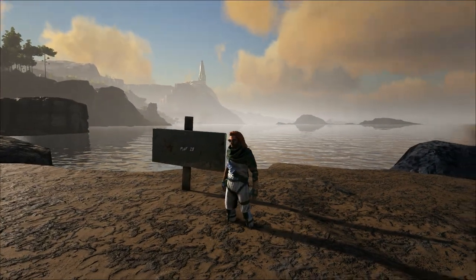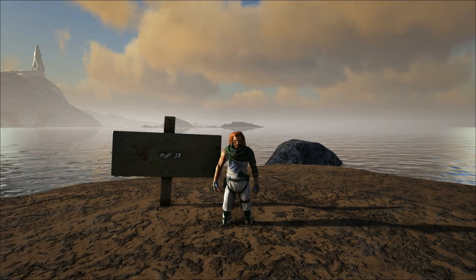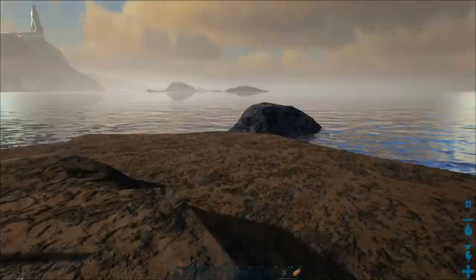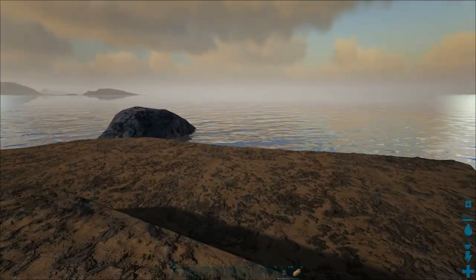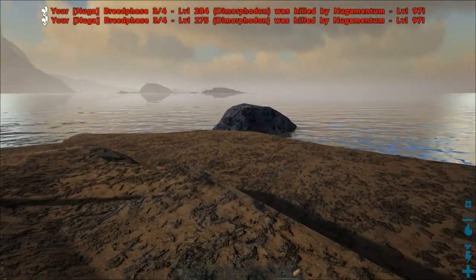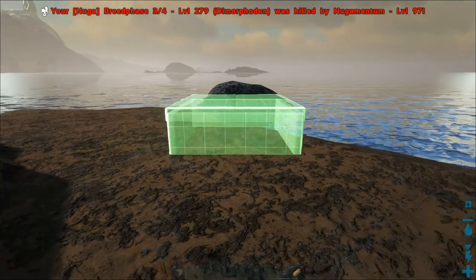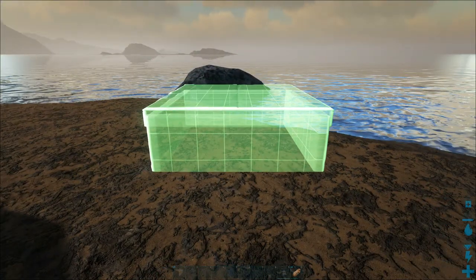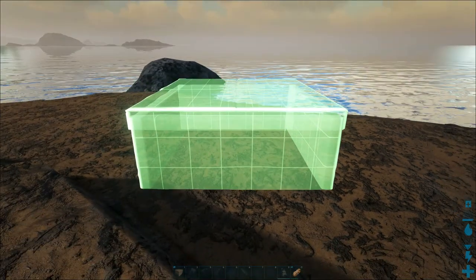I've made it over to the island where the build challenge is taking place and I found my plot. I was assigned to plot 12. This back here is what we have to work with, and I think we'll be able to build what I have in mind — it isn't that big so we're not going to need a ton of space. The biggest inhibitor to the build is that we can only use ten foundations — that includes foundations and ceilings that could be used as a second floor. Only ten, so it'll be a small build.